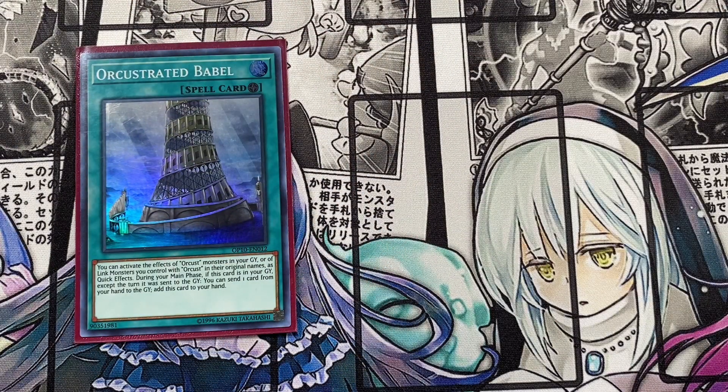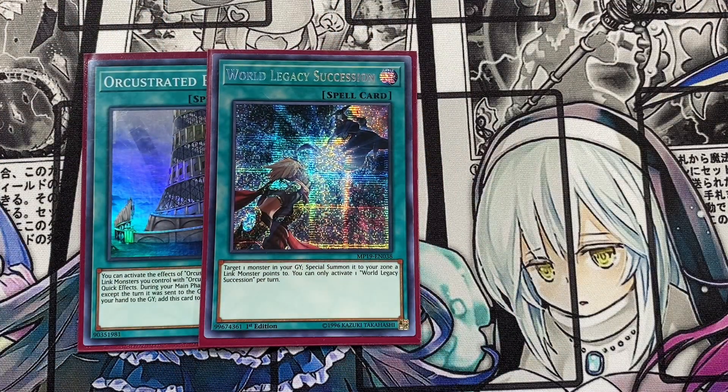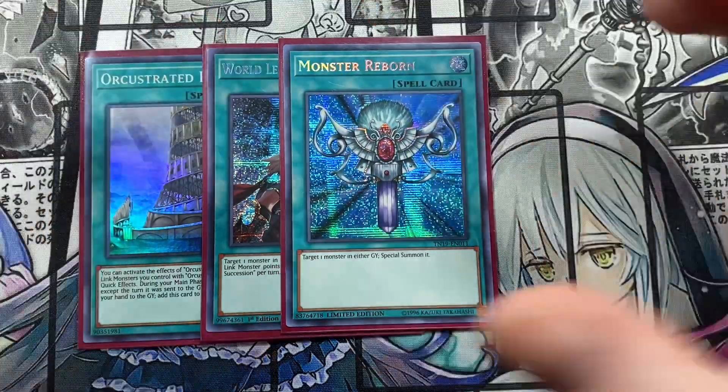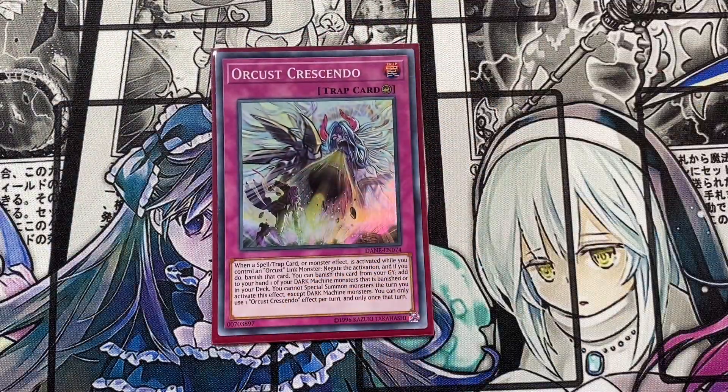I'm running one Orcust Babel, a field spell for Orcust. It lets you activate the effects of Orcust monsters in your graveyard or banished Orcust monsters you control as quick effects, which is amazing. During your main phase, if this card is in your graveyard the turn it was sent, you can send a card from your hand to the graveyard and add it back — so it has self-recursion. Also one World Legacy Succession — target a monster in your graveyard, special summon it to a zone an effect monster points to, once per turn. Rounding out the spells: one Monster Reborn, one Foolish Burial, and one Orcust Crescendo — which negates a spell, trap, or monster effect while you control an Orcust link monster, banishes that card, and lets you add a banished or deck dark machine monster to your hand.